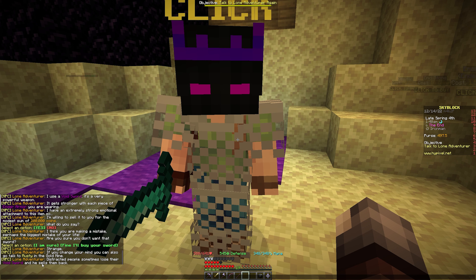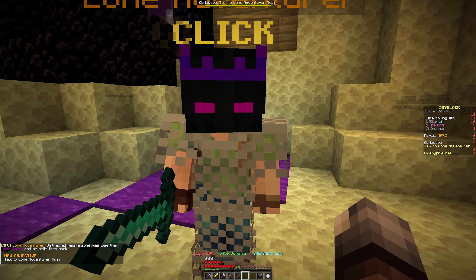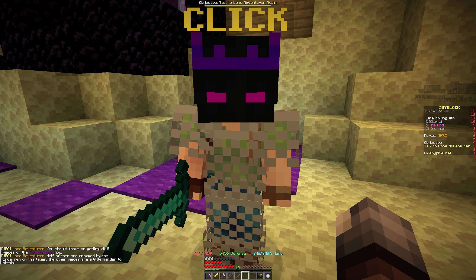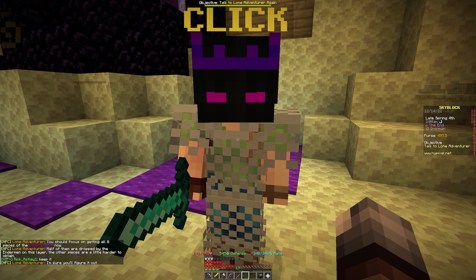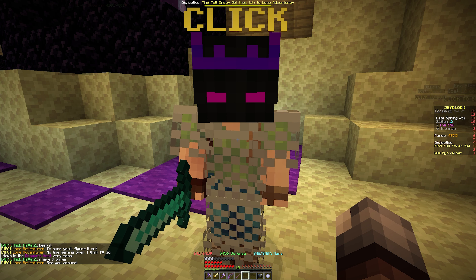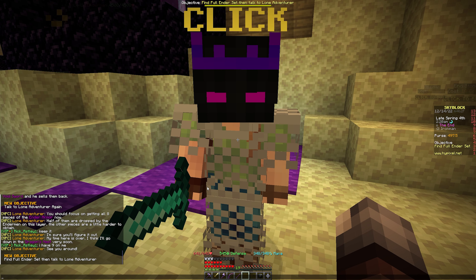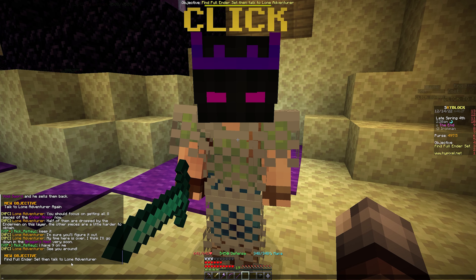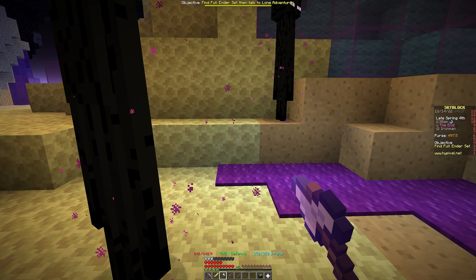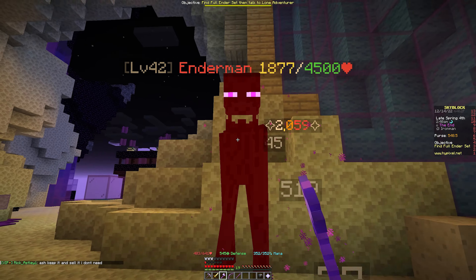The NPC also mentions you can talk to Rusty in the Gold Mine, who sells some items. The next goal is to get all eight pieces of ender armor — half are dropped by endermen on this layer, the other pieces are harder to obtain. Finding a full set will probably involve killing around 2,500 to 5,000 endermen.